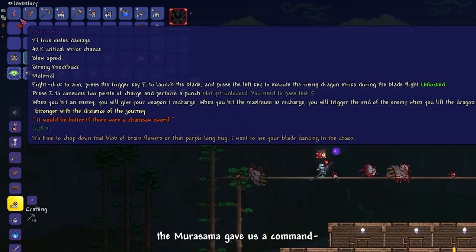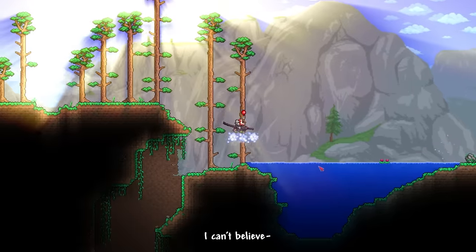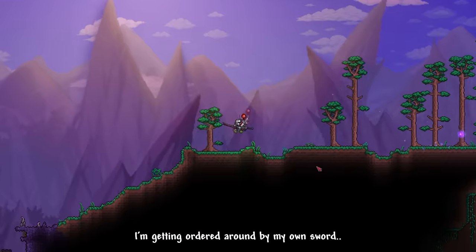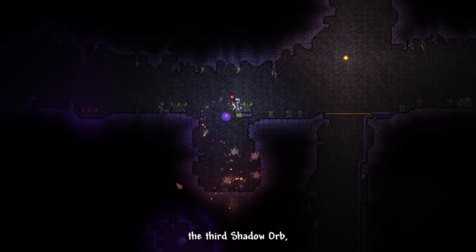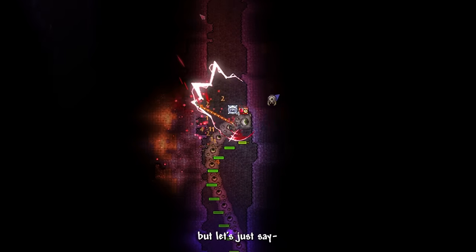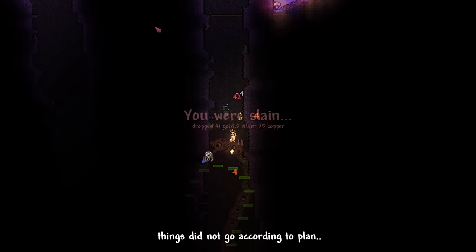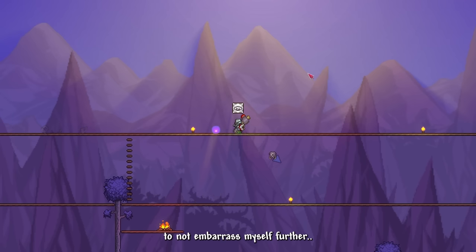For our next mission, Murasama gave us a command to fight the Eater of Worlds. Before that, I crafted a full set of Victite Armor. I can't believe I'm getting ordered around by my own sword. I threw a bomb to destroy the third Shadow Orb — I thought I could outrun the Eater to our arena in time, but things did not go according to plan, so let's use the manual method instead.